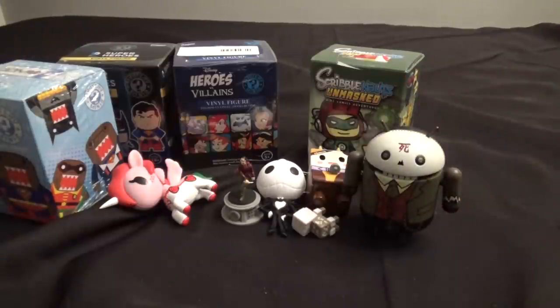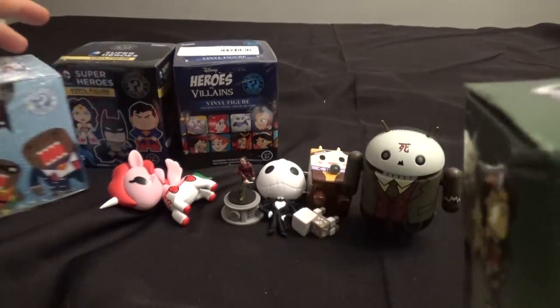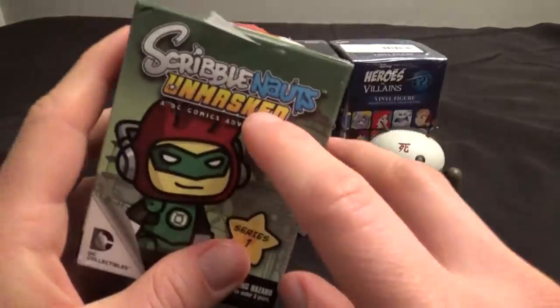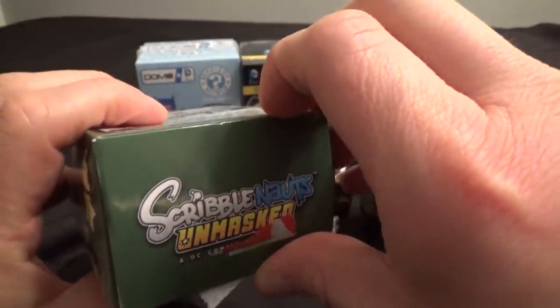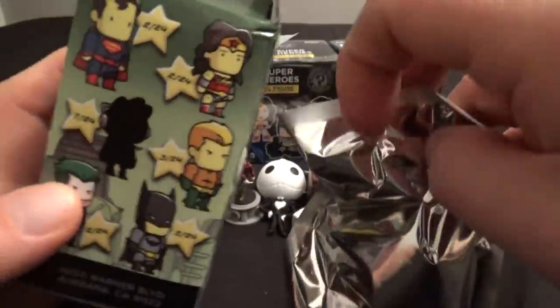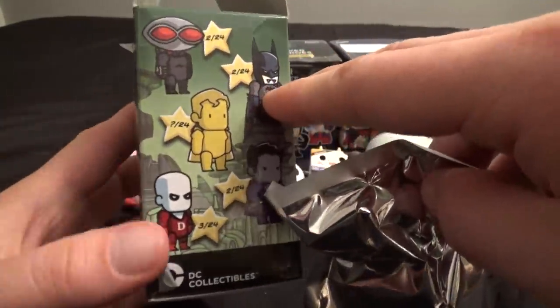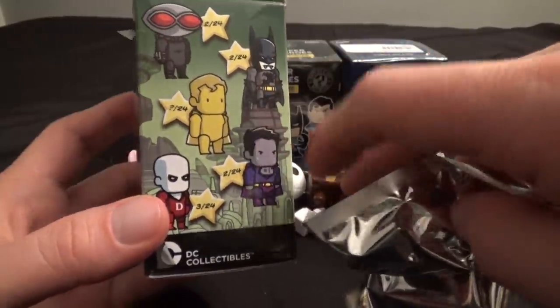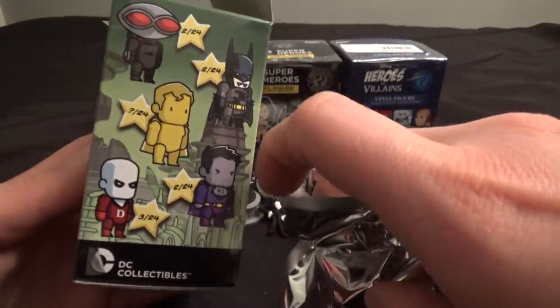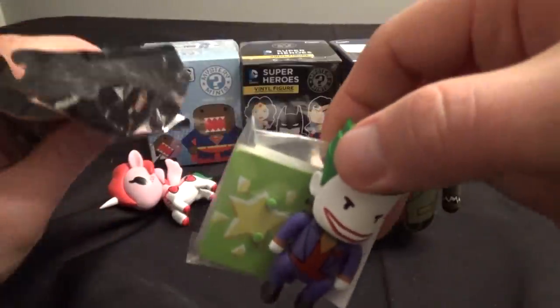Tell me in the comments which of these you like the best and what you'd like to see me open more of. Maybe I can try to get a case of whatever it is you like. I did a case of these DC Super Heroes ones — you should check that out. I also did full cases of these Scribblenauts figures too. So let's see which Scribblenauts figure I get here. Batman is always good. The Vampire Batman would be cool, as would Bizarro or Maxwell as Green Lantern. If I was going to pick one, I want Vampire Batman. But nope — it's the Joker. That's okay, because the Joker is awesome, and this is a very cool Joker figure.